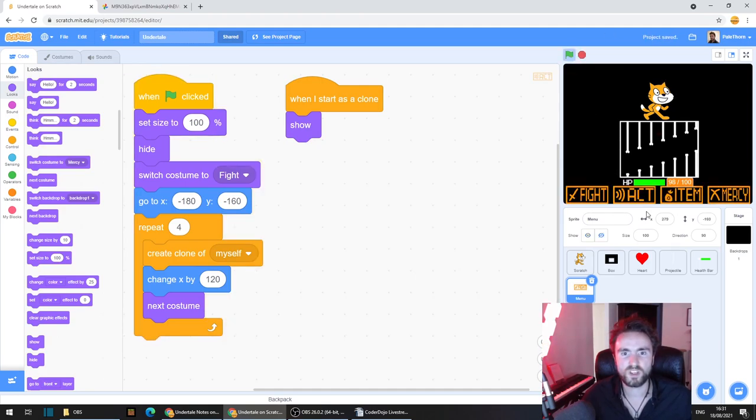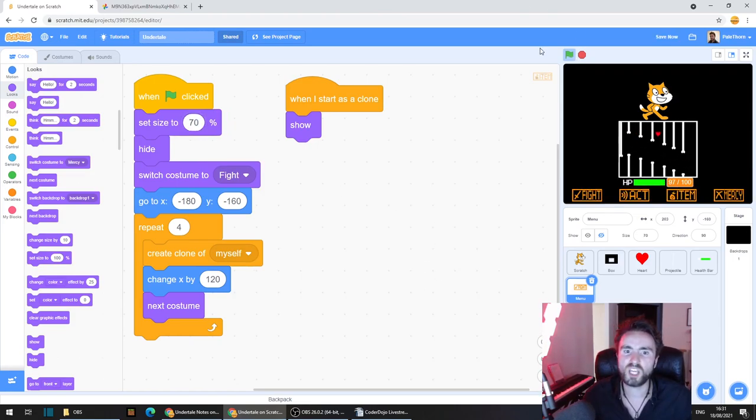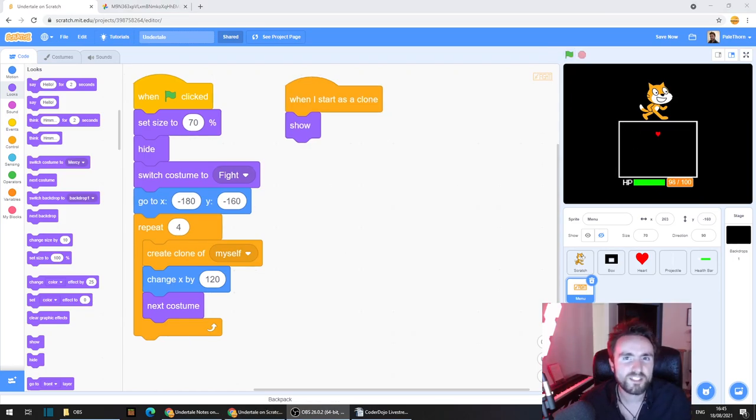Let's see what that looks like — let's hit go. These buttons are looking pretty good, but they're a little bit large. I'm going to try setting the size to 70%, and I'm pretty happy with that. Now we need to figure out how we're going to make our menu system work.